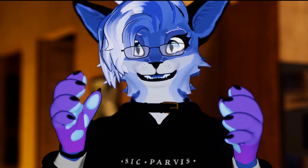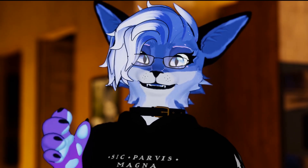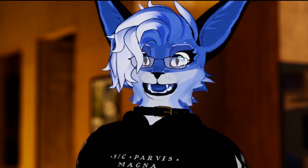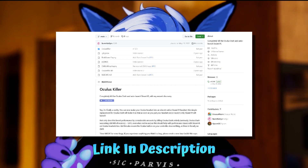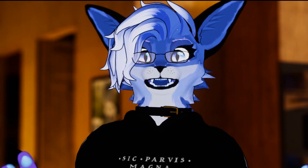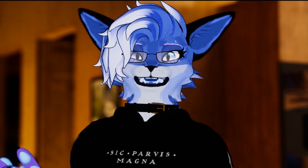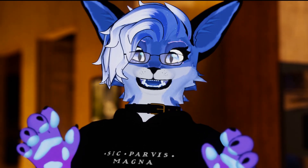Next up is the Oculus. These options work the same for every Meta headset. First, I'd recommend running Steam from within the Oculus dashboard. Most people will tell you to run Virtual Desktop, which is a fairly good program. However, you should look into a program called Oculus Killer. This program essentially removes the Oculus dashboard and loads you straight into SteamVR when using Air Link or Quest Link. For whatever reason, Meta made it so that the Oculus dashboard is always running in the background no matter what game you're playing, constantly drawing GPU power. I put a link to Oculus Killer in the description. It takes about a minute to set up and will improve your VRChat graphics performance on Oculus headsets by a significant margin.